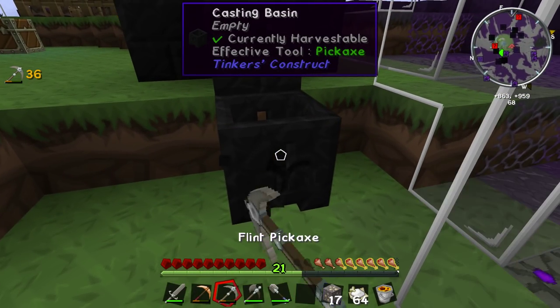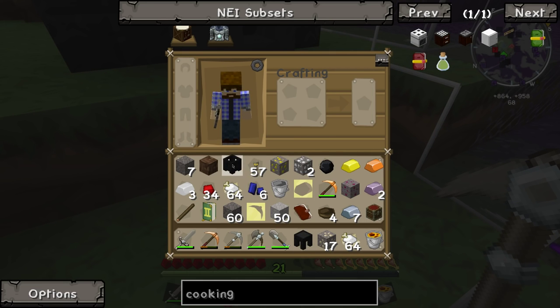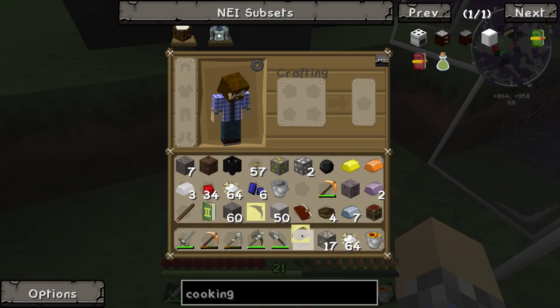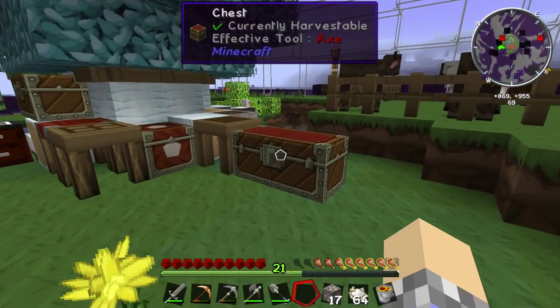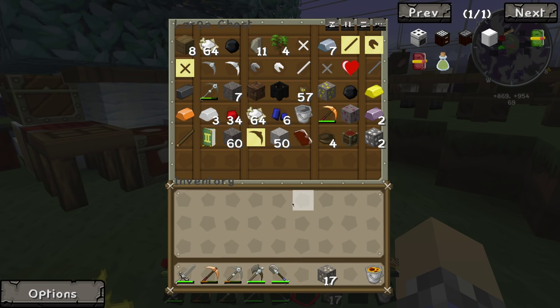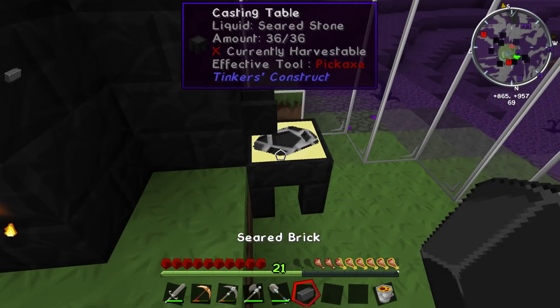Would one take out an ingot using an ingot cast? I wonder — I guess it's worth a try. And while that goes, let's take all of these things away and put them up because we've got too much stuff in our inventory. We'll just throw it all in there, every last bit of it. Look at that — seared brick!